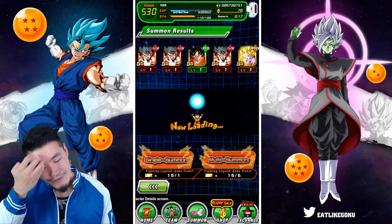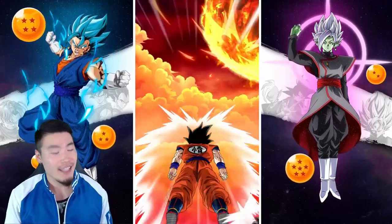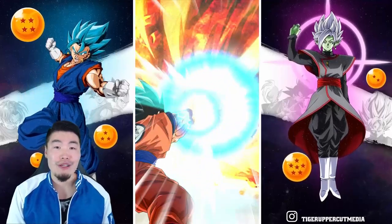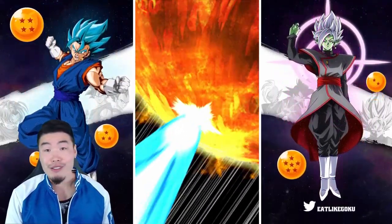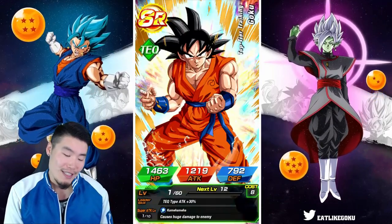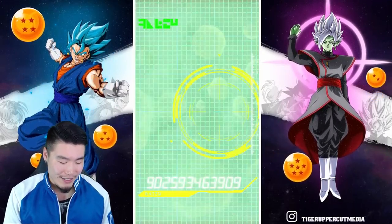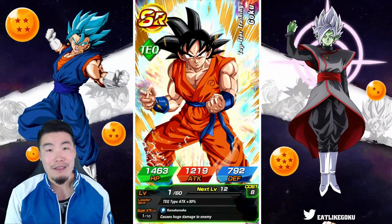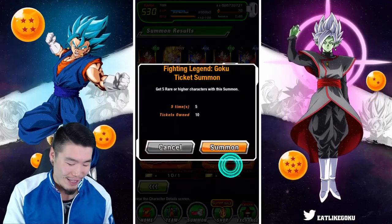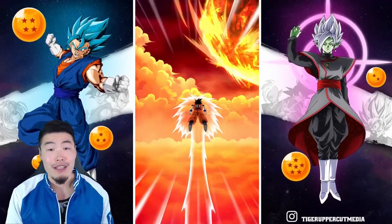15 more tickets, guys. Let me know in the comments down below how your summons went with these tickets. Did you get lucky and manage to pull the LR Super Saiyan 3 Goku? Or are you having similar results to me and just pulling a bunch of trash? Because it's not like I can actually do anything with these guys. Pretty much what I've been expecting from this banner — I was hoping for the Super Saiyan 3, but I really can't expect it. And at the end of the day, these are free tickets.